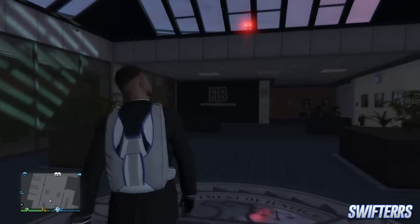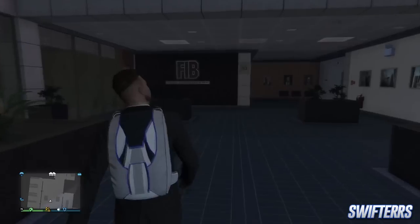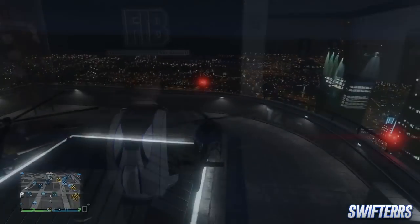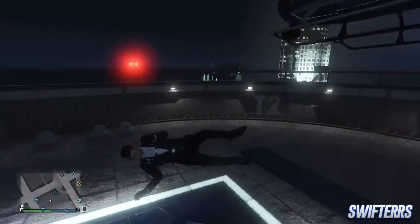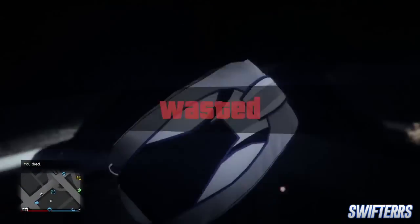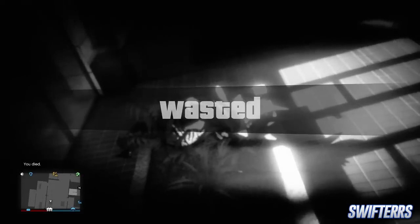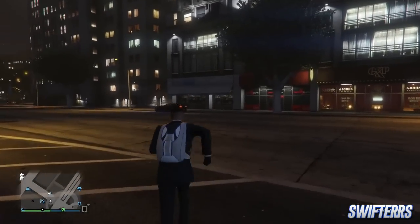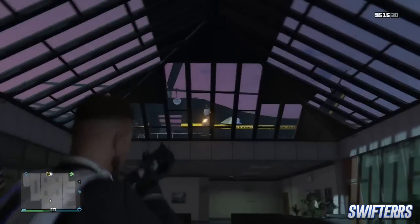So once you guys are in this building, you guys can explore the general area, and your friends can also enter the FIB building and you guys can have a good time. Overall, this is an extremely easy glitch that hopefully you guys can use to your advantage in order to access this secret FIB building in GTA 5 Online. I'm assuming that with this glitch, the method could also be applied to other buildings in GTA 5 Online, so if you guys happen to find any other buildings that allow you to use this similar method, be sure to let me know down in the comment section below.